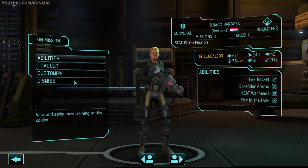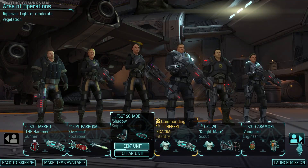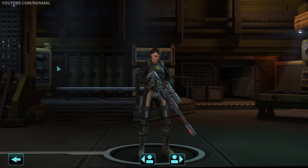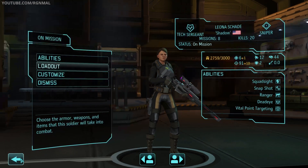Next, we've got Barbossa, Rocketeer, Tack Vest, Laser Carbine, a Spear Rocket, and a Spear Shredder Rocket. Then we've got Leona, aka Shadow, our Sniper — Snapshot Sniper, that is. Tack Vest, Laser Sniper Rifle, High Capacity Mags, and a Laser Sight.